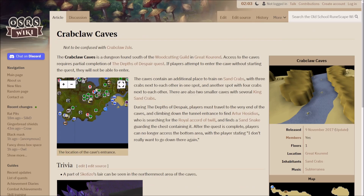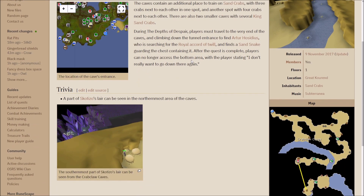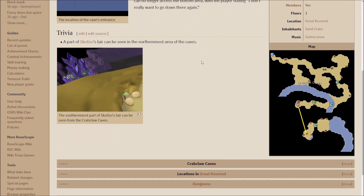After completing the quest you will unlock the Crab Claw Caves, which is just pretty much south of the Woodcutting Guild. This is a way better spot to go ahead and kill these sand crabs. I'll obviously show you the location that I killed them at and why it's so much better than just going to the regular beach.